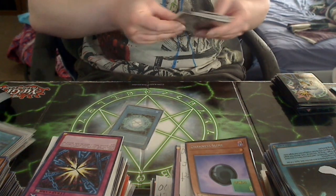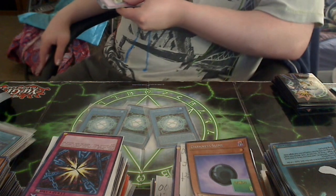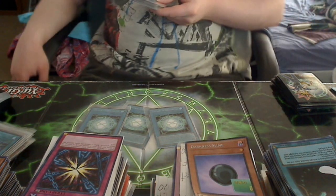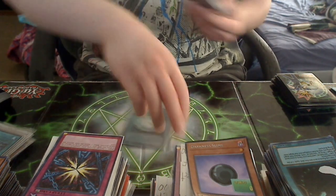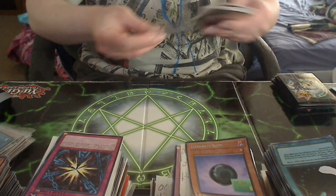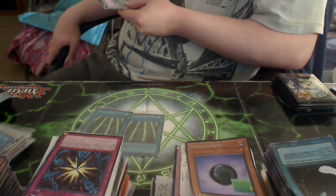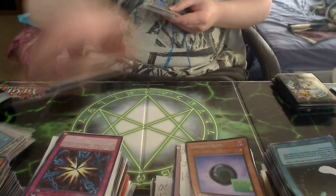The other trap cards I'm running: three Seal of Orichalcos — this is pretty much my negation engine. Through testing I found out I can use either Darkness or the Seal in this deck, because with the Seal and Darkness Neosphere it's just so good. Next up, two Power Waves — it's just amazing in this deck. It protects everything, and along with Breaker it's just so awesome.